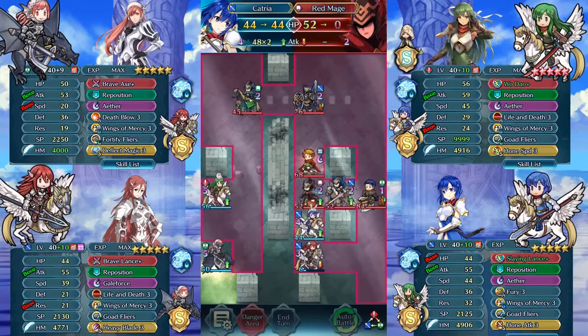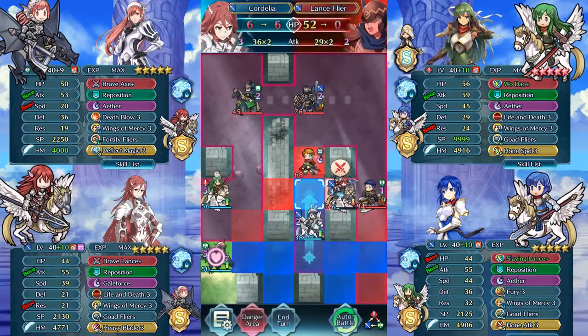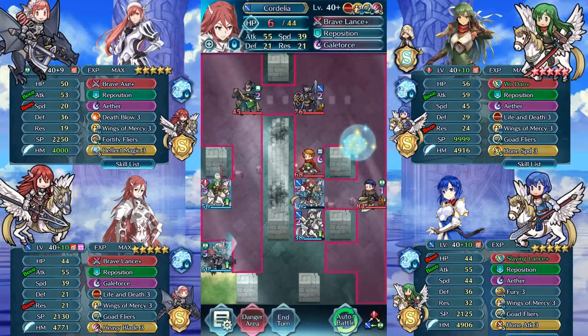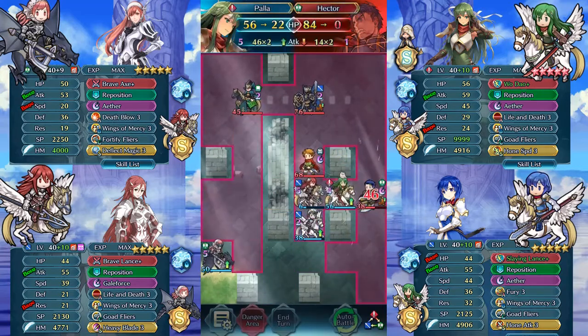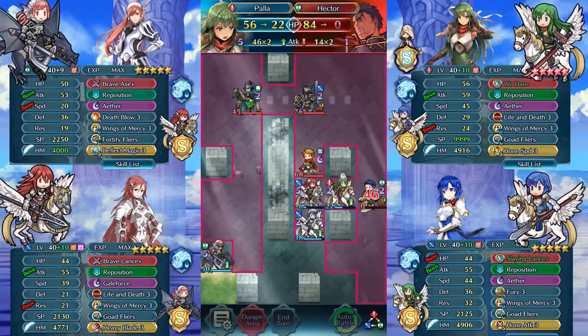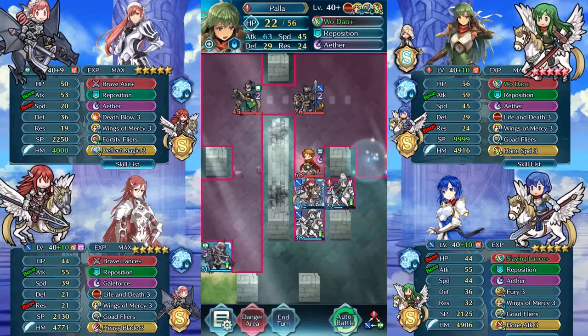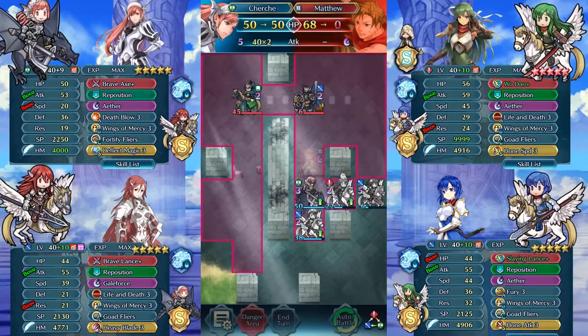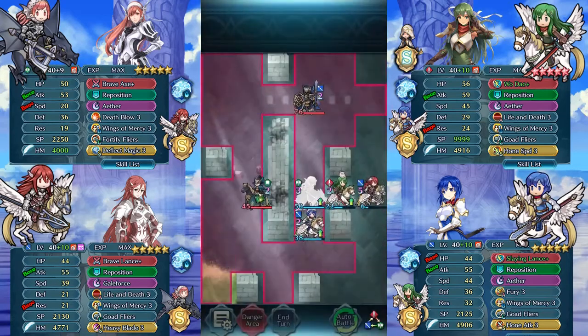For this we want to kill this guy here. We can kill Matthew, but I do kill this guy. Now you can kill Hector — that's nice. Got her too, so we can use some mercy here. Matthew dies — yeah, this is nice.